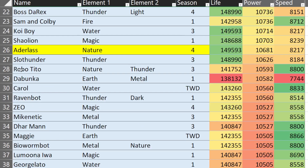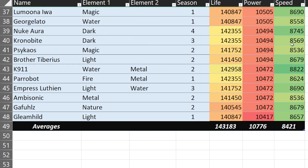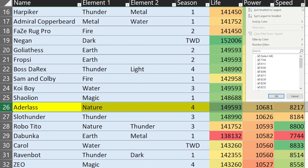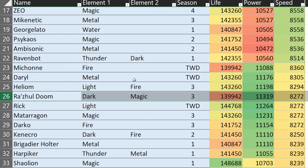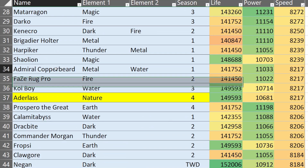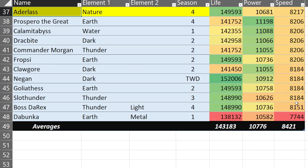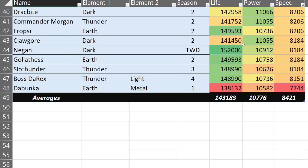In terms of a power stat, this monster is not an attacker by any means — we're talking 10,681, the average being 10,700, so slightly below average. In terms of a speed stat, you're looking at a pretty slow monster: 8,217, tied with Copperbeard, Beige Red Pro, and Koy Boy, the average being 8,421.